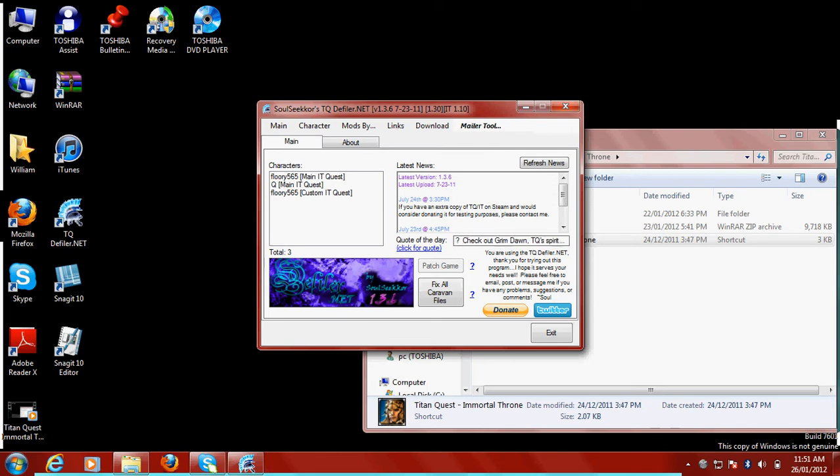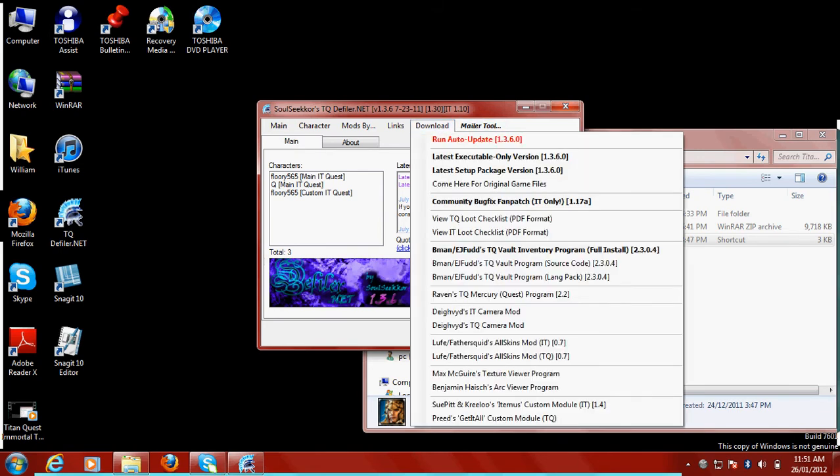From here at the top, we see Main, Character, Mods, Buy, Links, Download, Mailer Tool. Click Download, and this will come up.